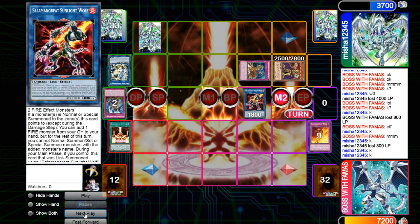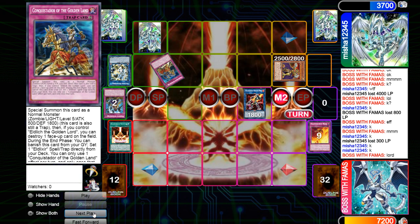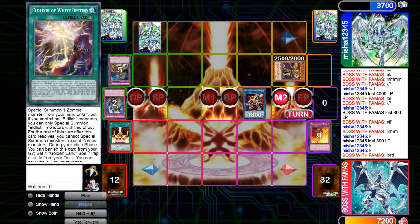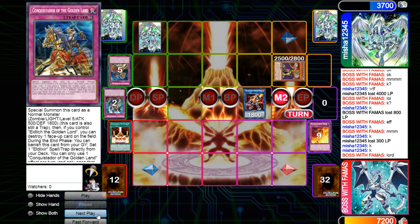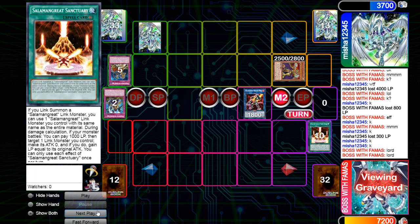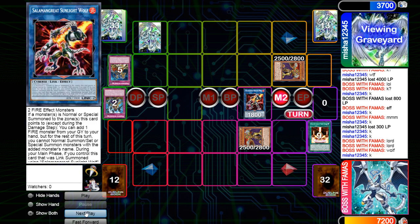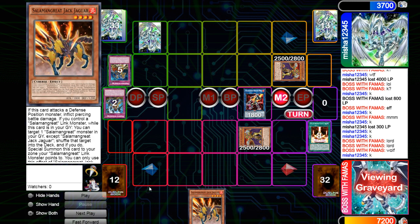I use Lord's effect to send Conquistador — if I send Golden Lord here, in the end phase he White Destinys it back and gets White Destiny for next turn to get himself a Golden Land. If I send White Destiny, next turn he gets Golden Land again. So Conquistador is just the best card to send. Lord gives it a Sanctuary, brings itself back, and then I get Wolf's effect, which keeps my engines going. Now I have a Salamangreat in hand.